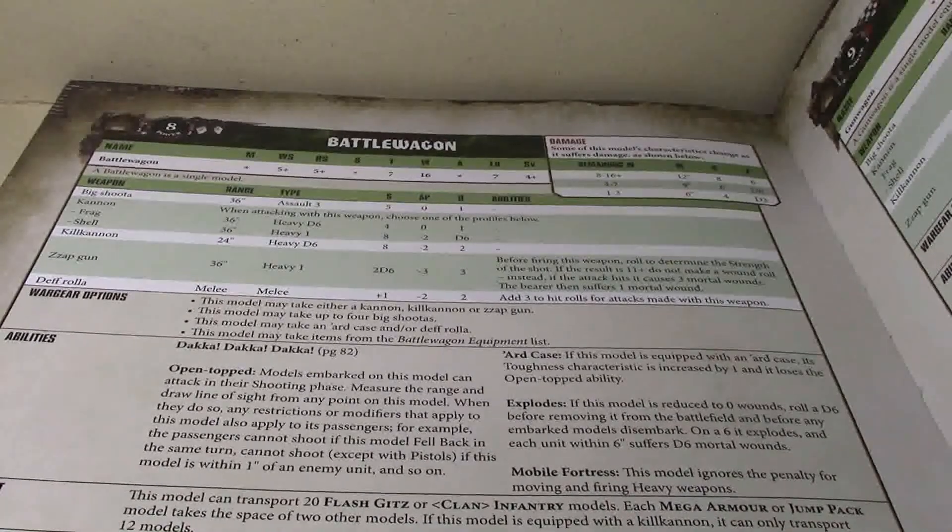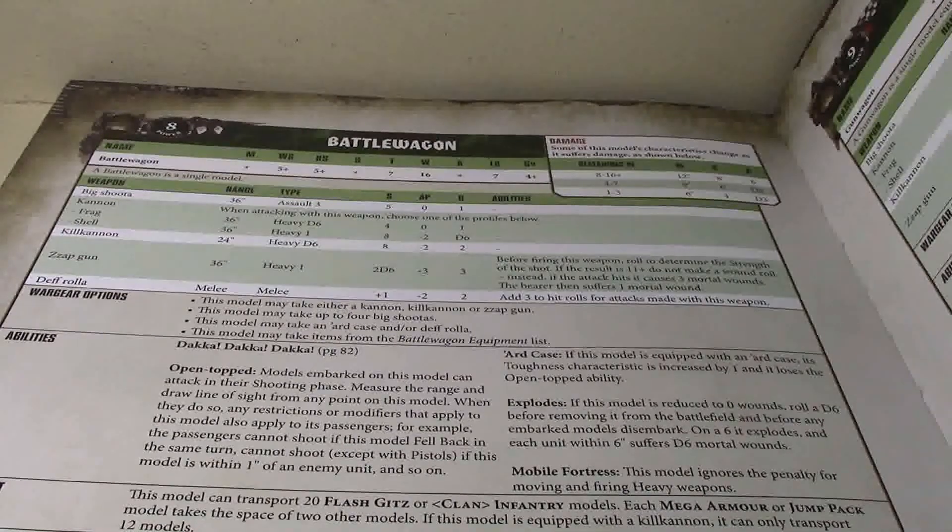For options, you're going to need to take either a cannon, kill cannon, or zap gun. The kill cannon reduces your transport capacity from 20 to 12, just like it has for a very long time — some of these rules have just been around forever, and you just take them as normal.